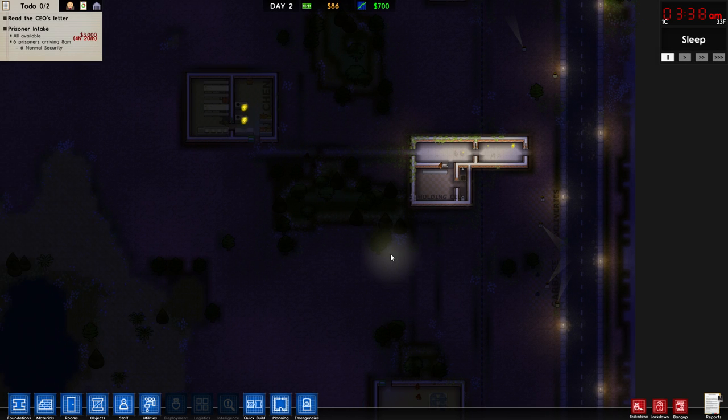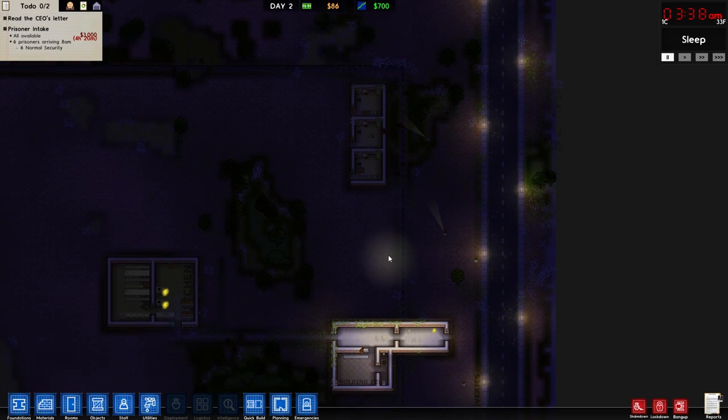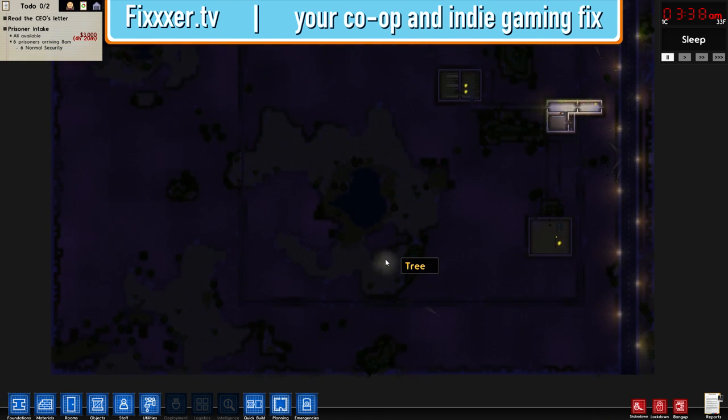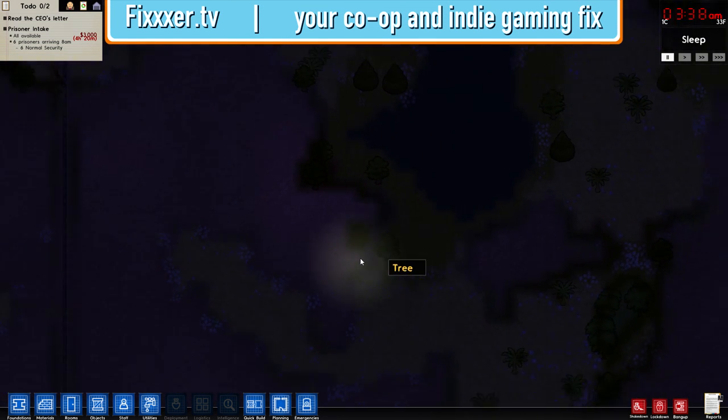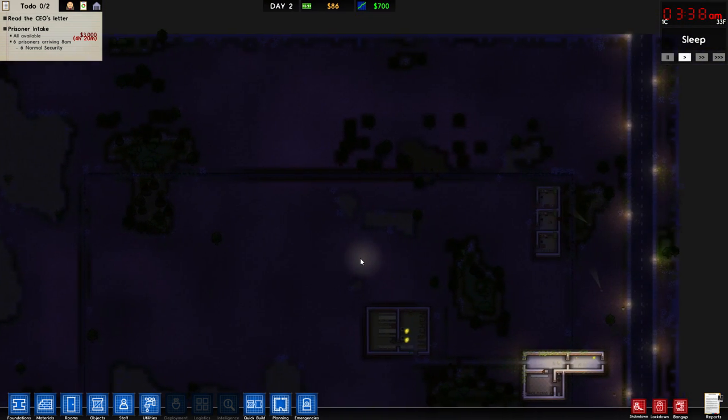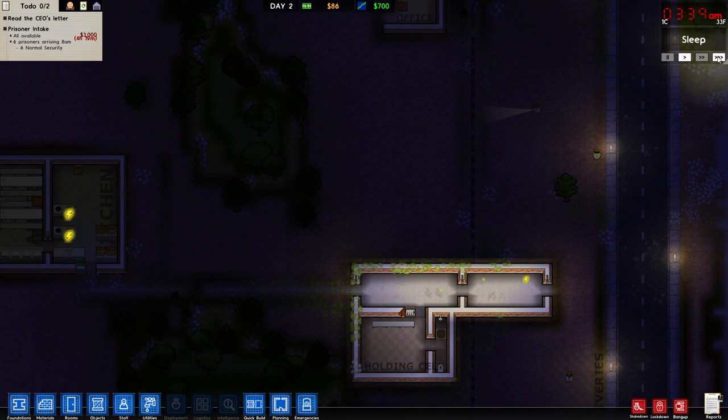Hello everybody, Fixer here, back with Prison Architects. So we got ourselves a bare-bones prison going here. Do we have the fence done already? I guess we do. Looking good. All right, let's hit play on this and fast-forward it a little bit here.